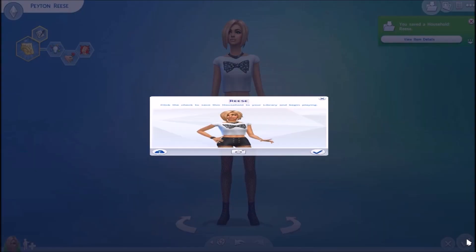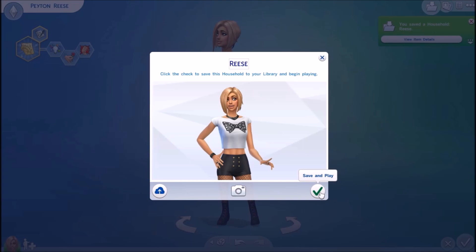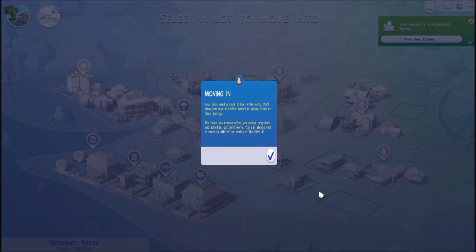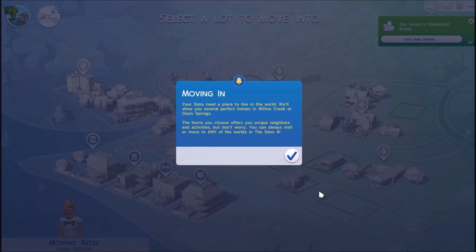Let's go ahead and play. Click — begin playing. Yes! Moving in. Your Sims need a place to live in the world. We'll show you several perfect homes in Willow Creek or Oasis Springs. The home you choose offers you unique neighbors and activities. But don't worry — you can always visit or move to any of the worlds in The Sims 4. Yes, I love this. So this is the tutorial, and you can turn it off, I think, in Origin. But I'm keeping it on since I'm a new player and haven't played yet.